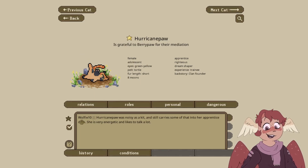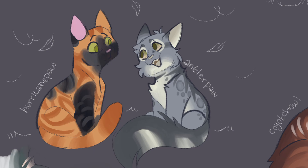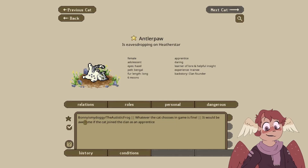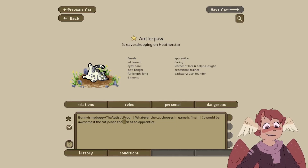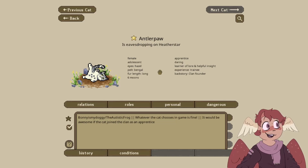Hurricane Paw was submitted by Wolfie Ten. Hurricane Paw was noisy as a kitten and still carries some of that into her apprenticeship — she's very energetic and likes to talk a lot. Antler Paw was submitted by 'me as my dog slash the autistic frog.' Whatever the cat chooses in-game is fine, and it'd be awesome if the cat joined the clan as an apprentice. Antler Paw was actually submitted as a warrior, but I changed her to be an apprentice, so she's younger now and she'll have to go through apprentice stuff.